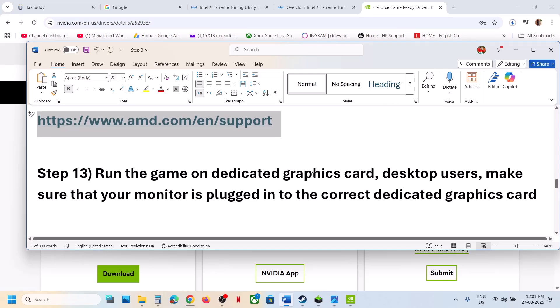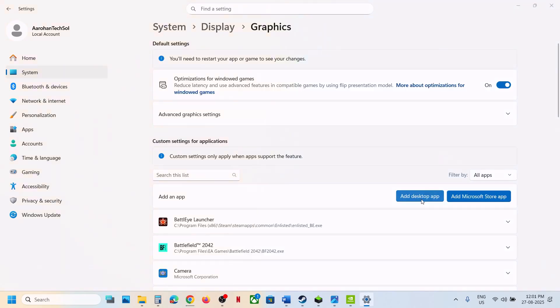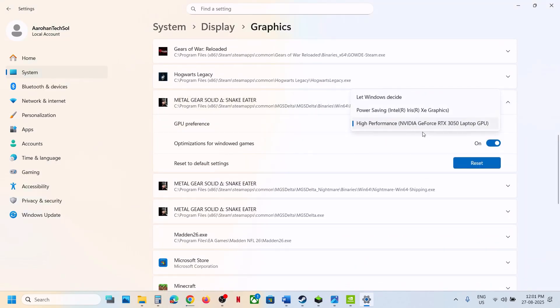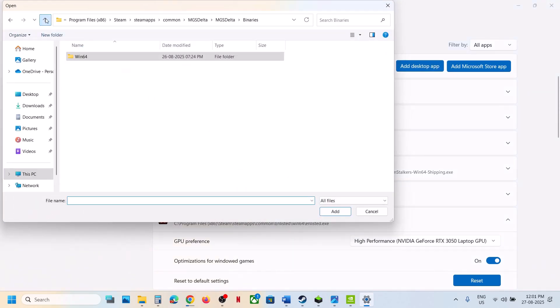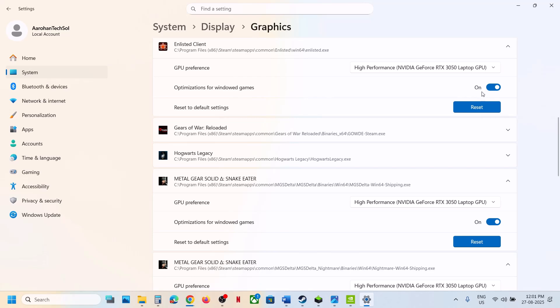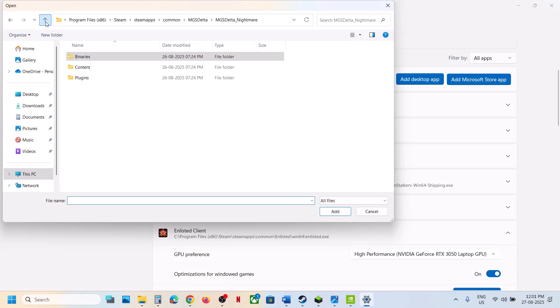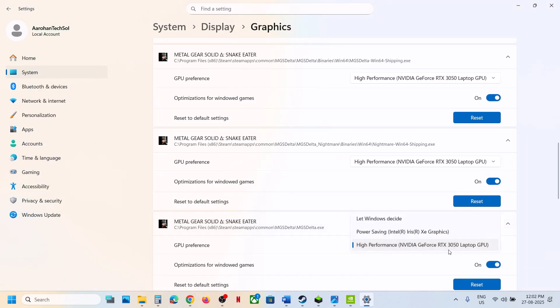The next step is to run the game on the dedicated graphics card. Type 'graphics settings', click on Graphics Settings, click Add Desktop App, and select all the game exe files. Once added, click on each game entry and select High Performance. Add all three exe files — including the one in Binaries\Win64 — and set them all to High Performance. Then launch the game.